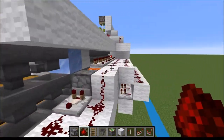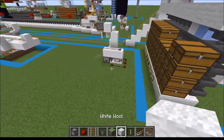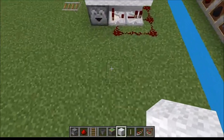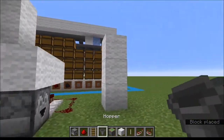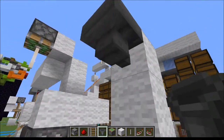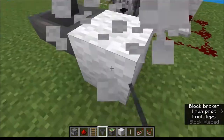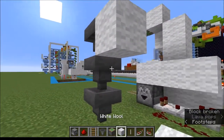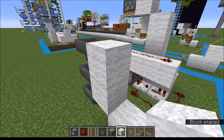These filters are also very, very simple, and there are plenty of resources on how to make filters. But basically all you need to do is put a hopper facing this way, and then you'd have these guys facing into your... chests. Chests.